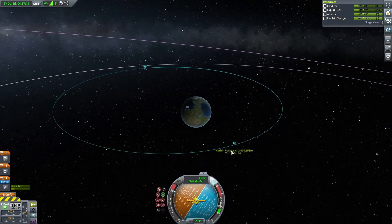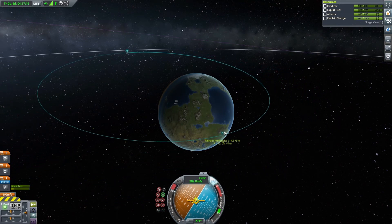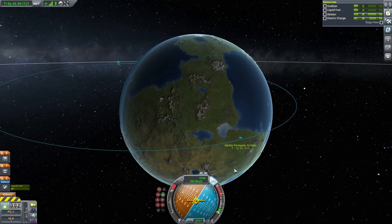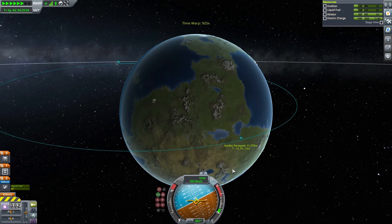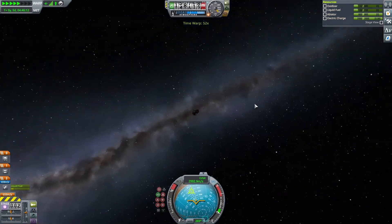Then what you want to do is get your periapsis about 10,000 metres above Kerbin, which is a nice entry point. You don't want to enter too sharp or too narrow — you don't want to bounce off or burn through.